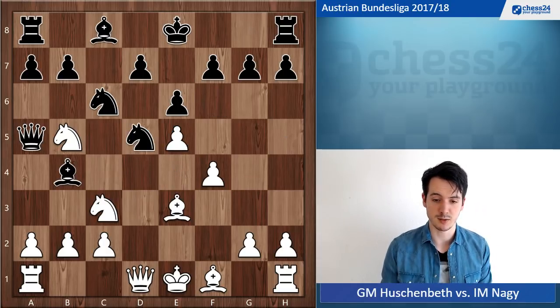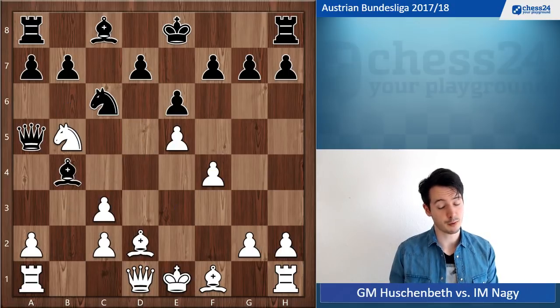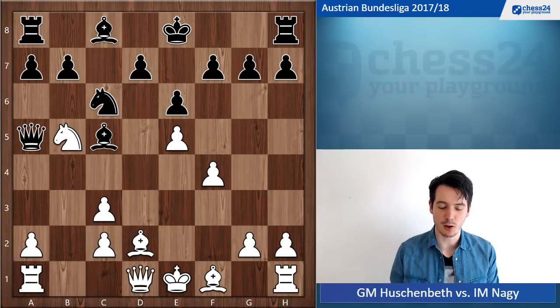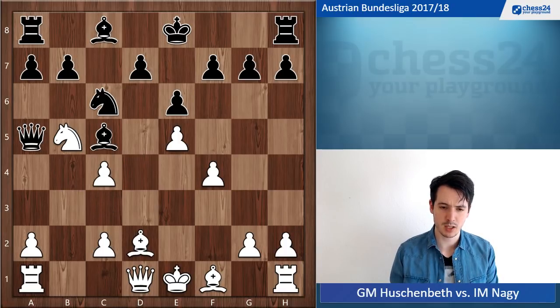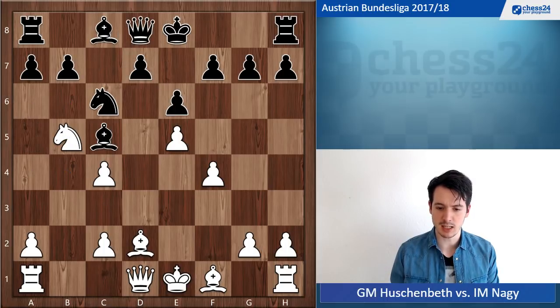It's very concrete here: Nd5, Bd2, black takes on c3, pawn takes c3 — so white gets a bad pawn structure. But this is all theory and we both knew this. Then c4 hitting the queen, the queen drops back to d8, Bd3.